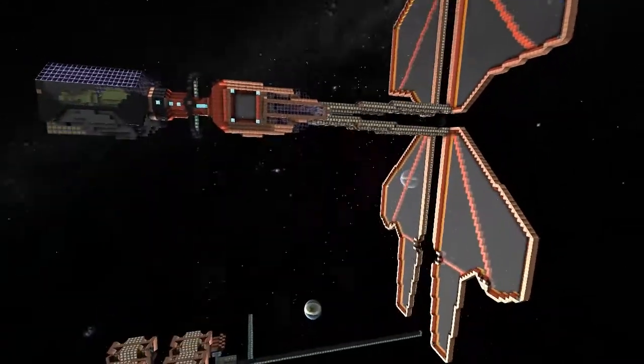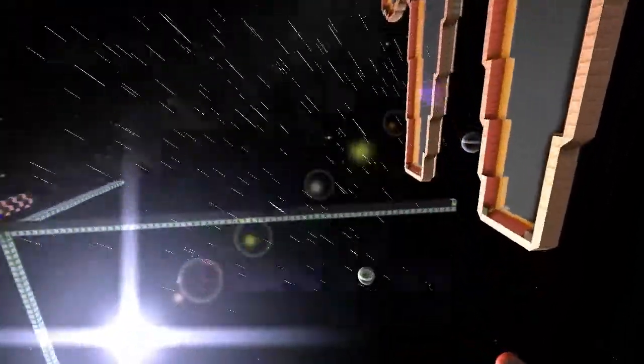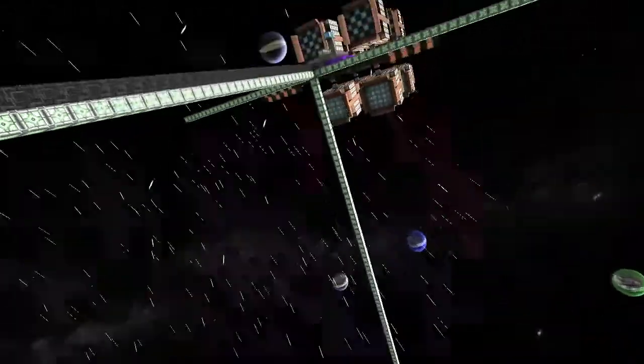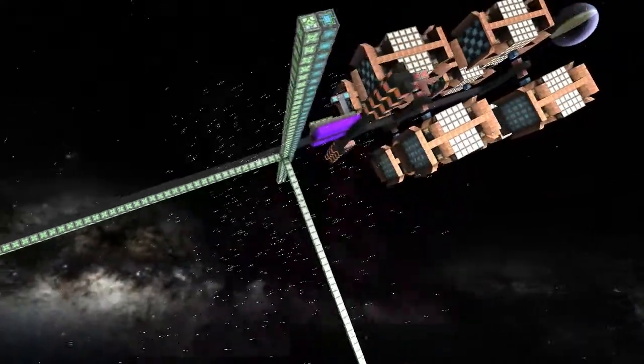I've got my ship obviously docked on top, and then down below we've got a docking module with an enhancer that leads down below and behind the box to each side.